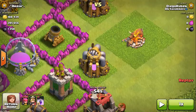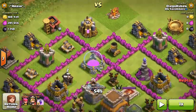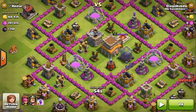You see my collectors have a little bit, they're not that much, and same with my gold mines. My gold storages have almost nothing, but you could still get a decent amount of loot and it is awesome. Let's play the replay.